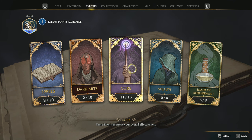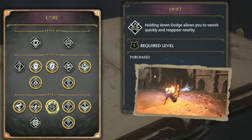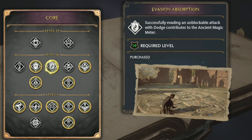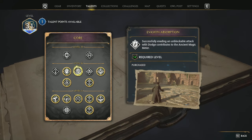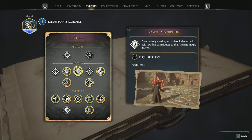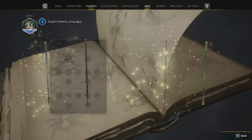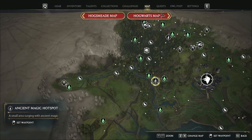Don't sleep on any core talents. On this build I do a lot of dodge rolls, so Swift at level five is one of my favorites. I also take Evasion Absorption — successfully evading an unblockable attack with dodge contributes to your Ancient Magic meter. Ancient Magic is basically a one-shot, so save it for ogres, elites, or boss fights. You can also rank up your Ancient Magic capacity by finding Ancient Magic Hotspots on the world map, so you can have multiple bars saved up for a big boss fight while your cabbages handle everything else.